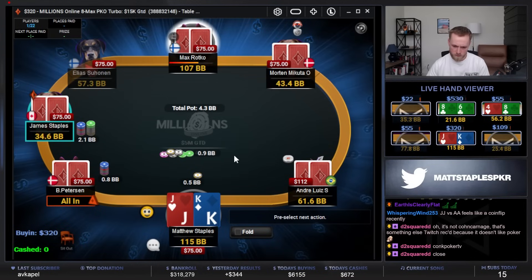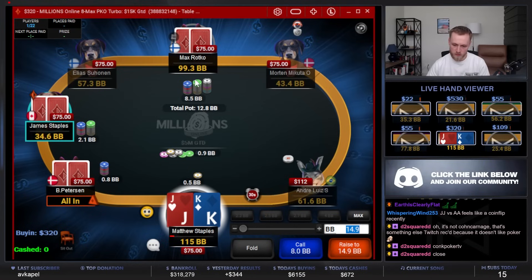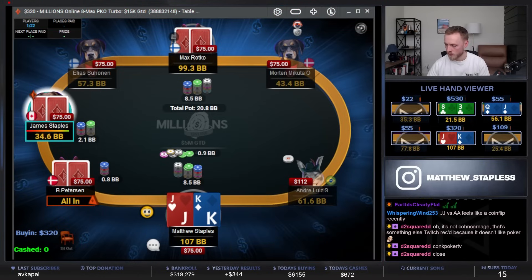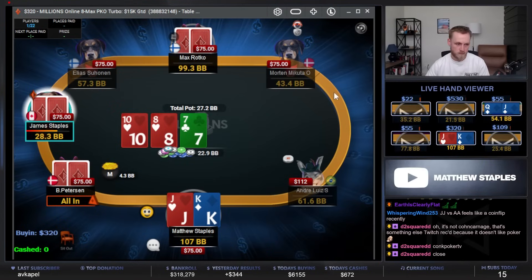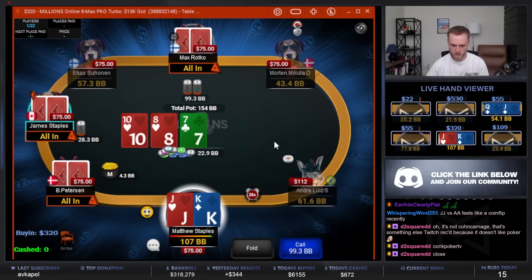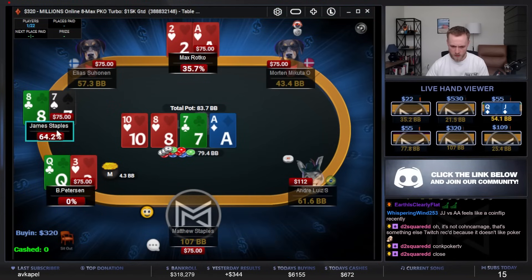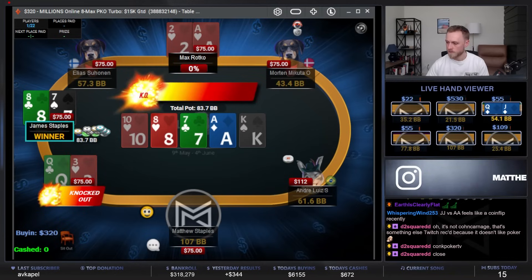Player all in, player all in. Man, why do they have to have so many chips? I know they're going to be wide here — problem is if it's going to go shove. Jamie's going to shove a lot, so I'm just going to call and hope Jamie calls instead of shoves. Bit of an awkward flop now though. 780 pot — ace-deuce suited, what a pot, holy. That was wild.